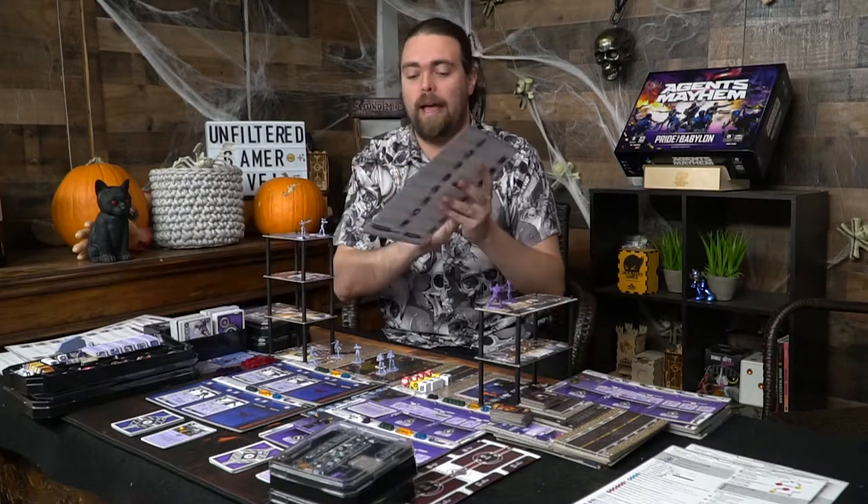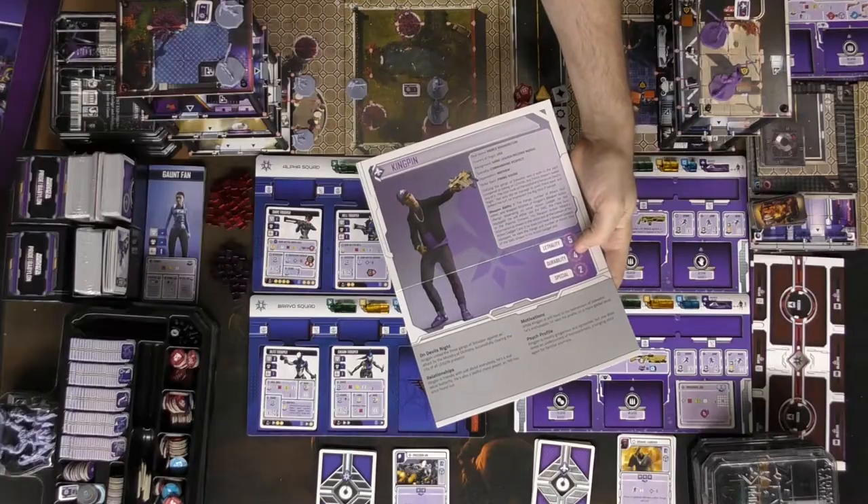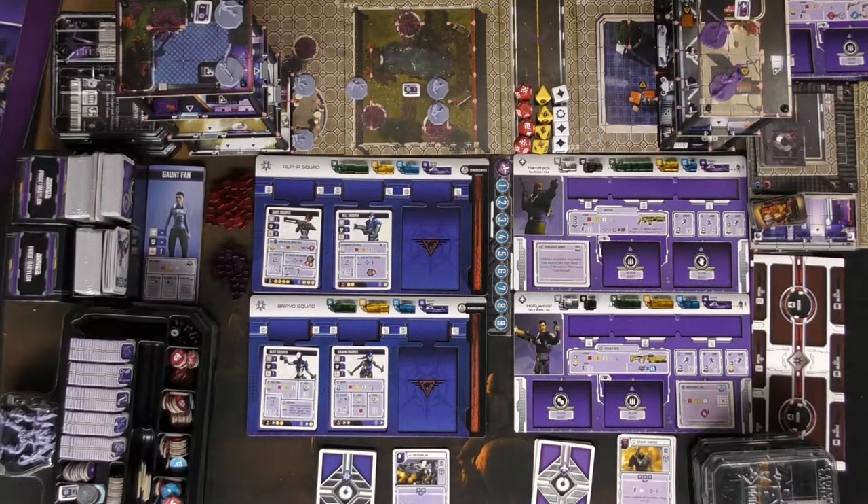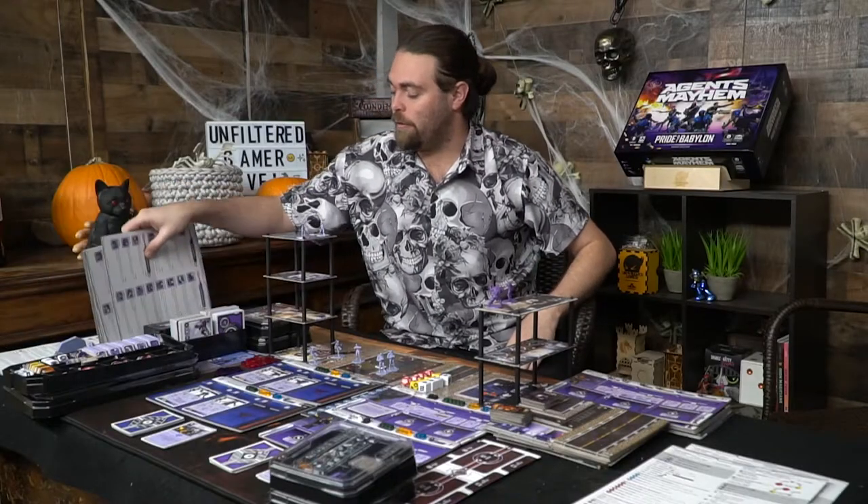Let's go ahead and go through everything that we see here. Most of the characters are going to have one of these boards here that illustrates what they are, what they do, and a nice explanation side on the back, which tells you how they all function. All of the characters have one of these that you can go ahead and look through.